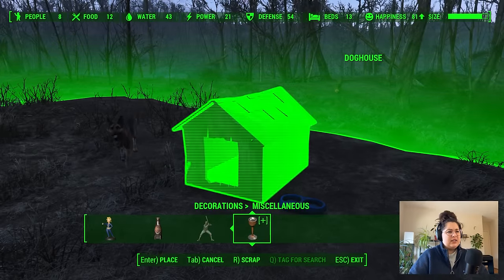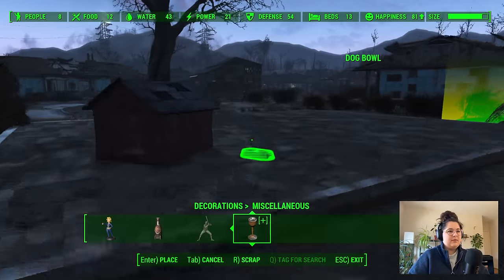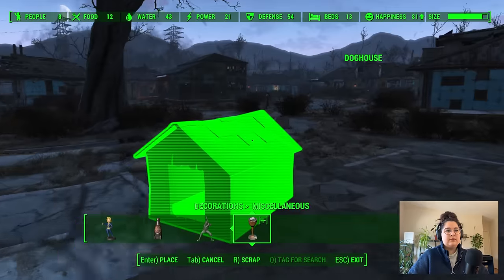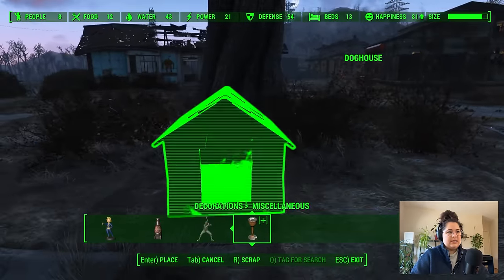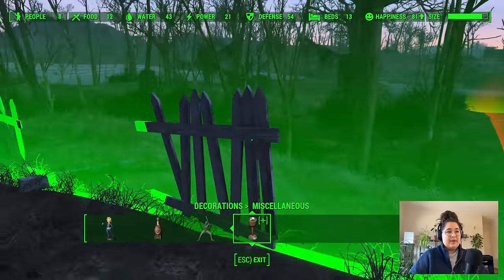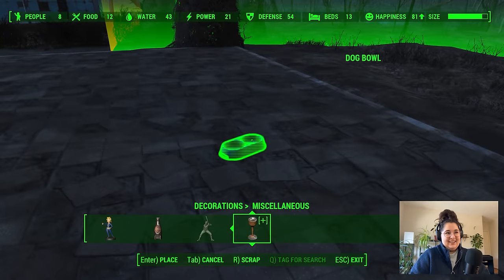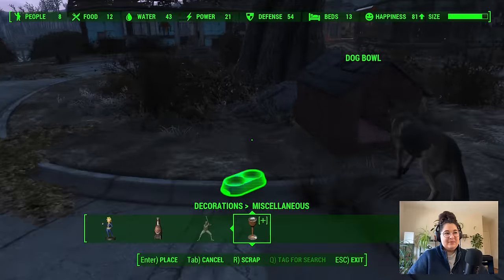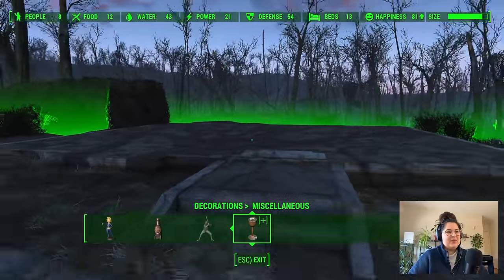We can move the dog house when he's not in it — let's do that. I don't want him stuck back here. I don't mind him being at the center of our little community. This is going to drive me crazy that this part isn't scrappable. We might have to put some picket fence back so it isn't just floating, but that's okay. We'll get to it.